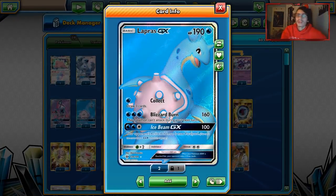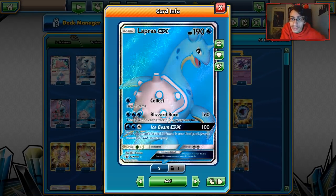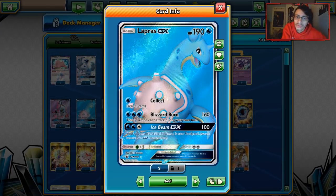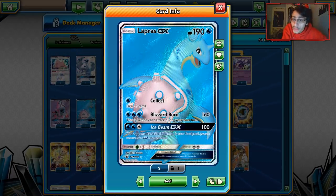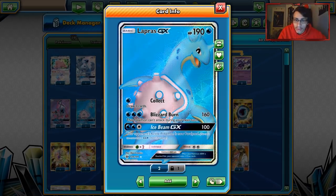Our main attacker is Lapras — it's a pretty good hard-hitting attacker for this deck. It has Blizzard Burn: for three Water Energies, you do 160 damage, but this Pokémon can't attack during your next turn. With a Choice Band, you can do 190, so you're going to knock out Rayquazas, Buzzwoles, Ultra Necrozmas. And if you play a Kukui with the Choice Band, you do 210, which lets you one-shot Zoroark GX and Lycanroc, which is pretty important.